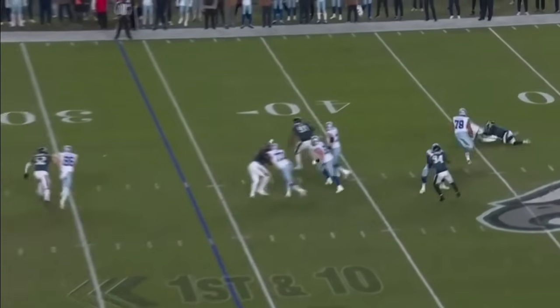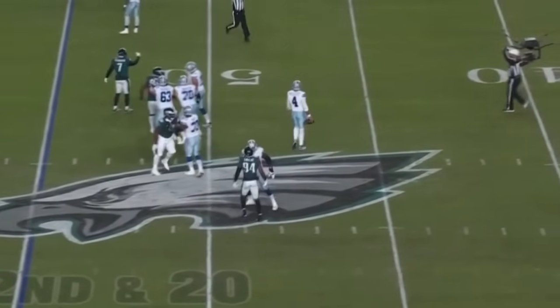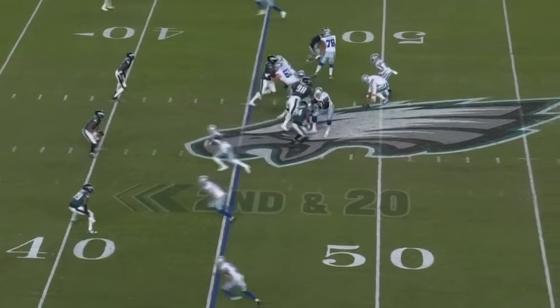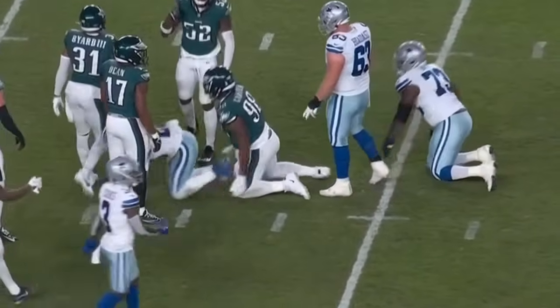Pressure on Prescott from Reddick, who takes him down. Clock winding down. I think a timeout. Low snap — Prescott's just going to hand it off to Pollard, who sprints forward. Inside the 40, down to the 38.